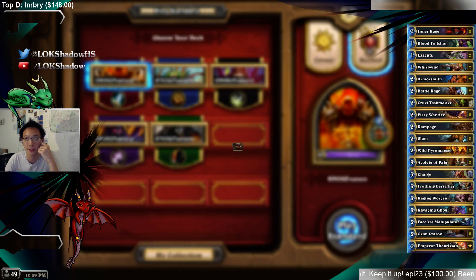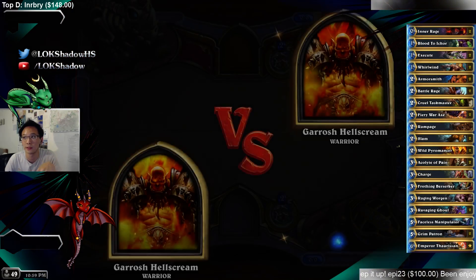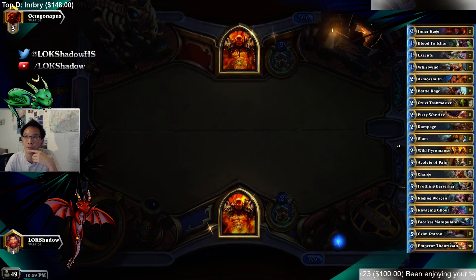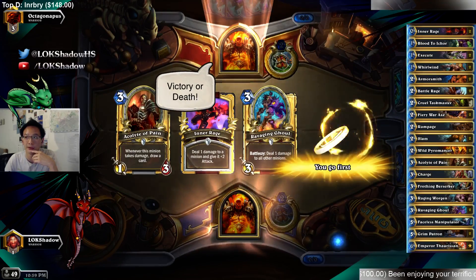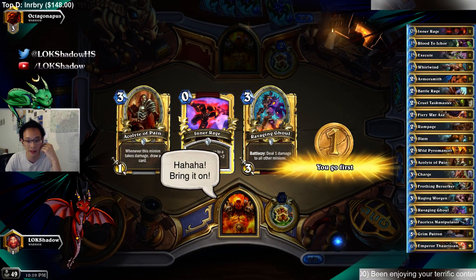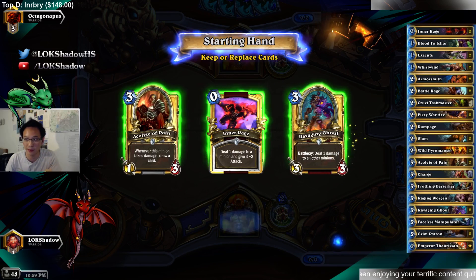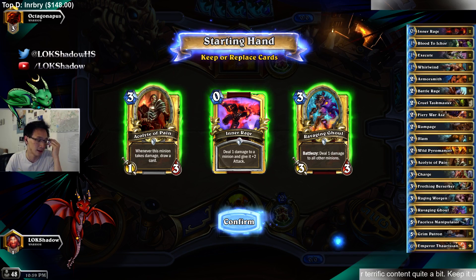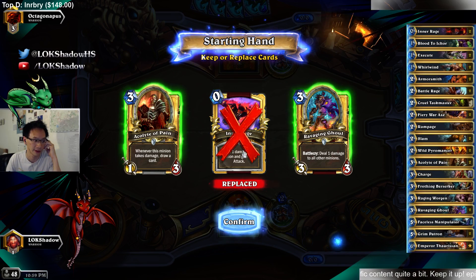When Rampaging the Pyro, would it have been more damage? If you Rampage the Pyro and then also play Whirlwind, it depends on the spells you play. You could actually end up killing off the Frothing if you played too many. So that was my concern — if I play Rampage on Pyro and also play Whirlwind, it means I can't actually play Whirlwind. That means I need to play Battle Rage instead, because there's a possibility that I kill off the Frothing.